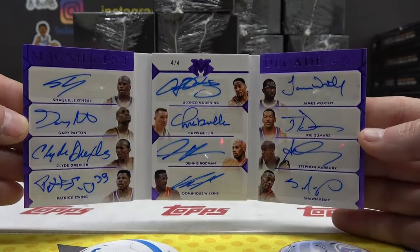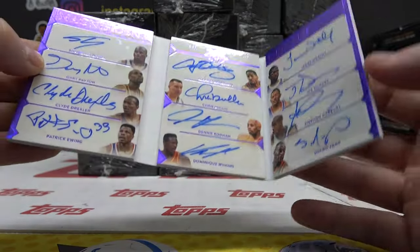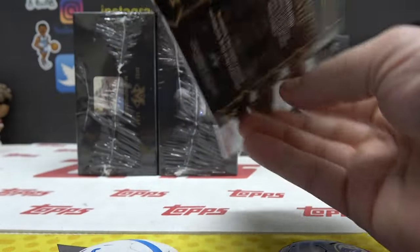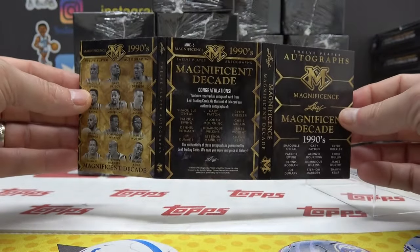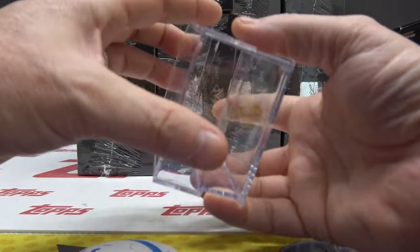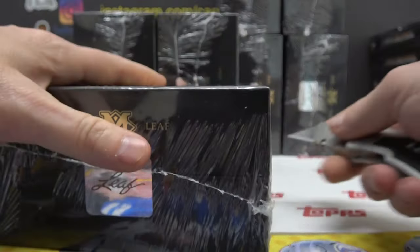Solid crew of dudes there. Here's the back of it, Joe I. Very solid crew. That's a nice card right there, and that was a blue light. The golds must be nuts.